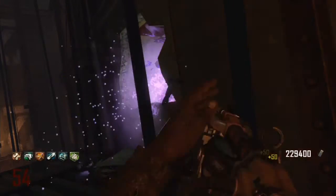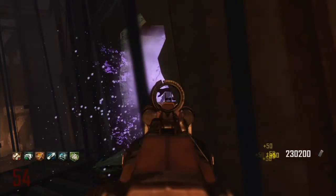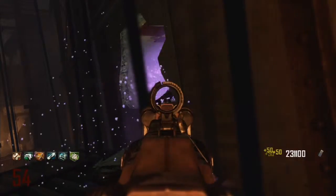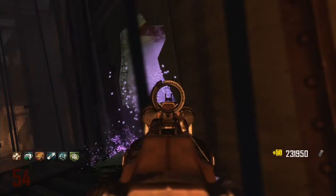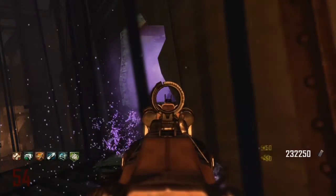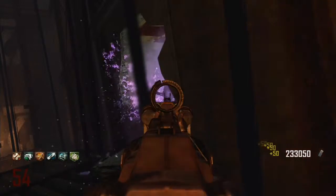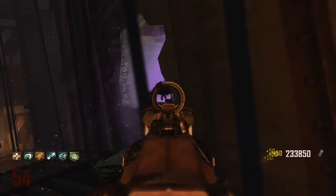This glitch does work after the patch and there are two really good things about it. The first one is that you don't run out of ammo, because one bullet from the Sliquifier in this glitch will get a whole round guaranteed. If you shoot it in the right place — the arms of the zombies hanging out — and you shoot the arms, it's going to hit the zombies and the chain reaction will kill all the zombies throughout the whole round.